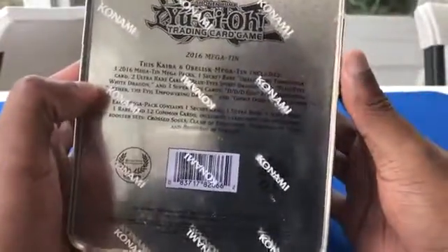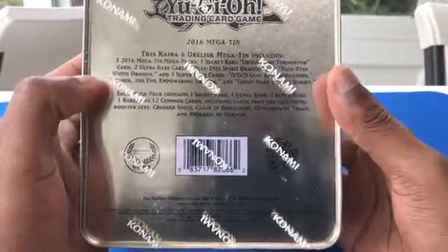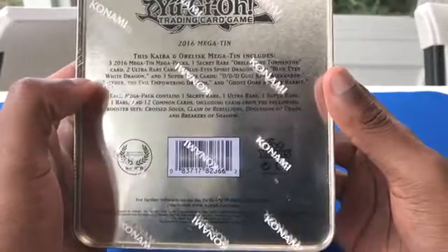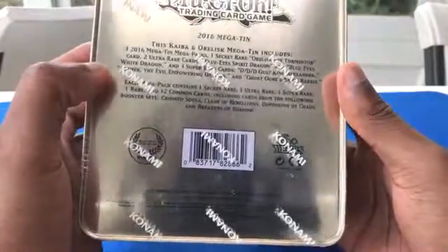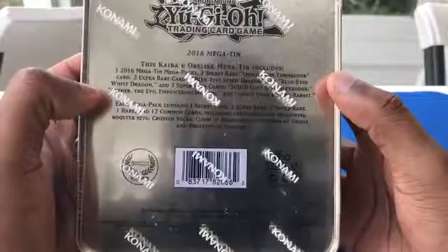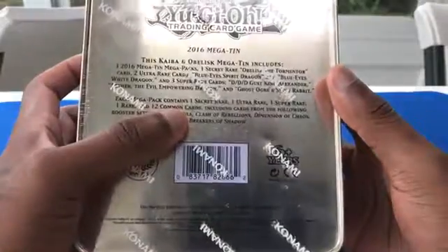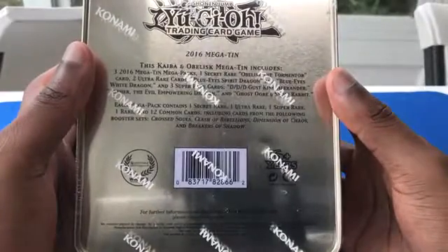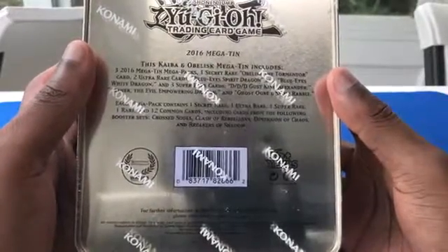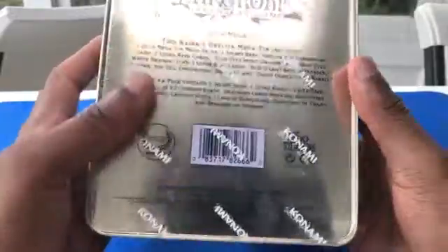Let's see what the contents are for the tin. It says three 2016 Mega 10 packs, one secret rare Obelisk the Tormentor, two ultra rare cards — Blue Eyes Spirit Dragon and Blue Eyes White Dragon — and three super rare cards: DDD Gust King Alexander, the Evil Empowering Dragon, and Ghost Ogre and Snow Rabbit. Each mega pack contains one secret rare, one ultra rare, one super rare, and 12 commons.